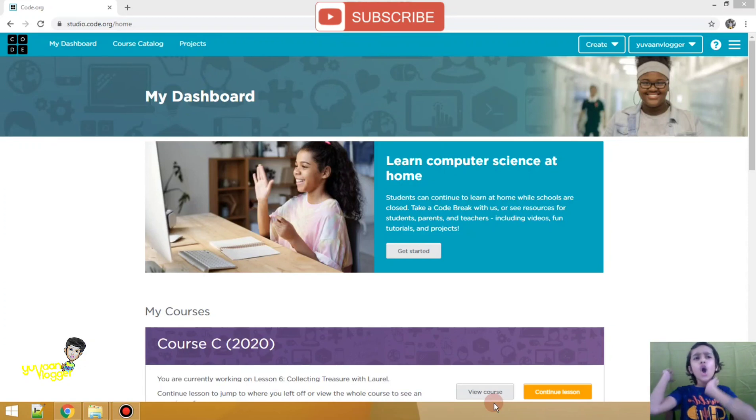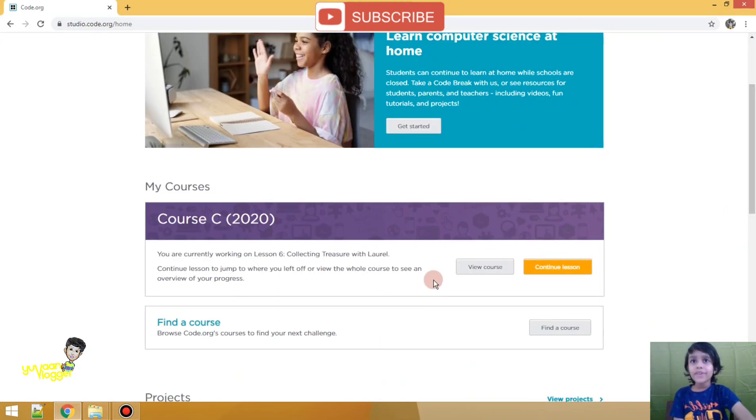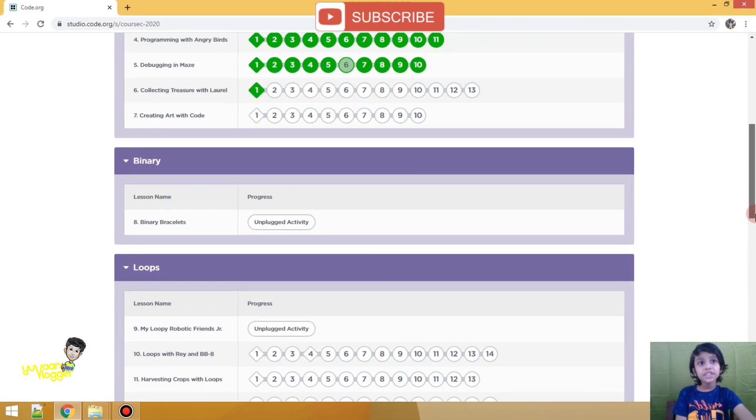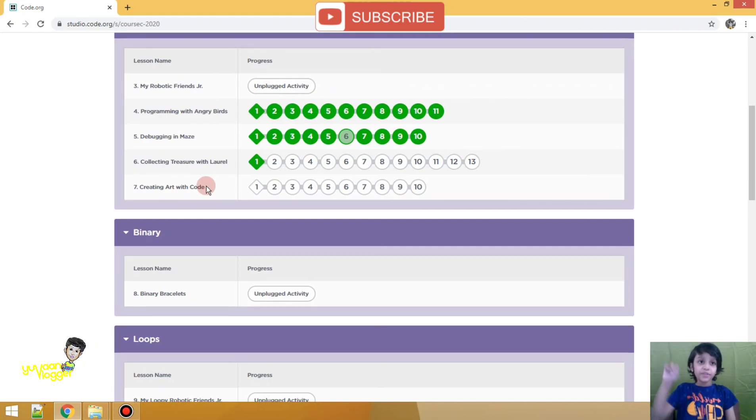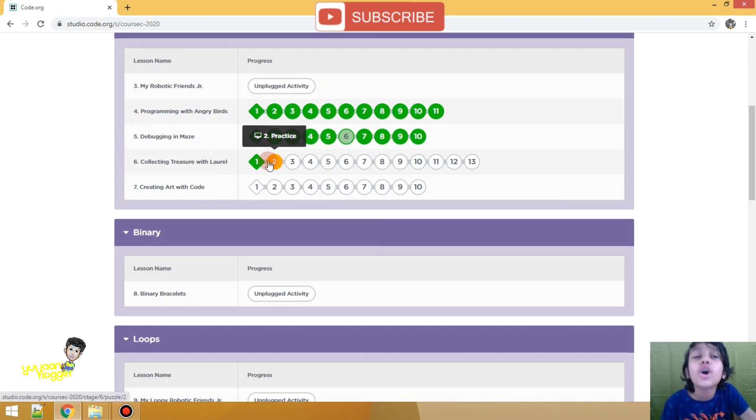Hey guys, this is your brother, your old friend. Welcome to the coding session — we will do coding and code! So let's start. As you know, we were doing sequencing. We will do the sixth programming challenge: collecting treasure. Wow, we will collect treasures! Let us just go to practice two.